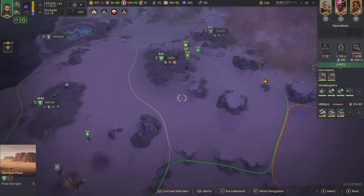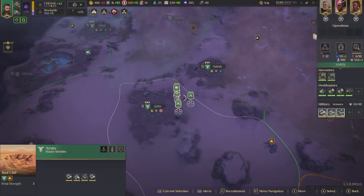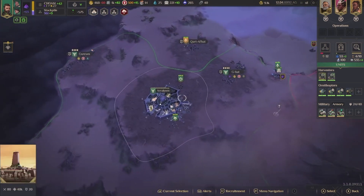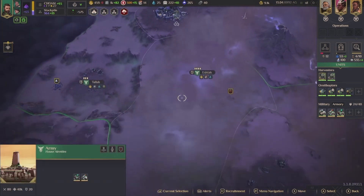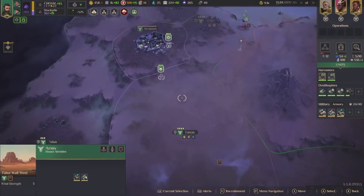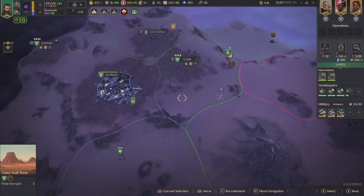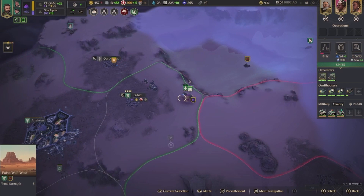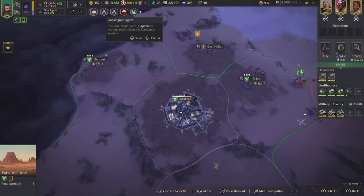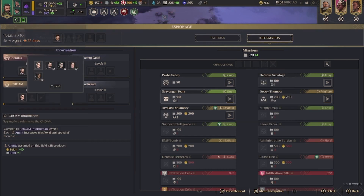Okay, never mind — oh my gosh. A storm! Got Darude Sandstorm out here. I want to bring my units over here. Do they get damaged? No, they don't. We need solari bad.